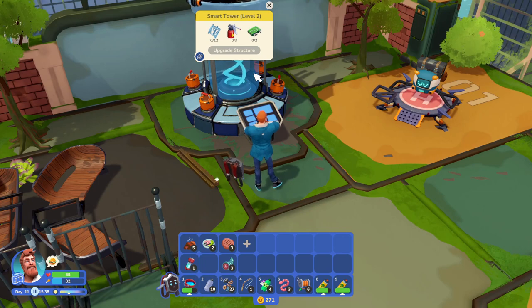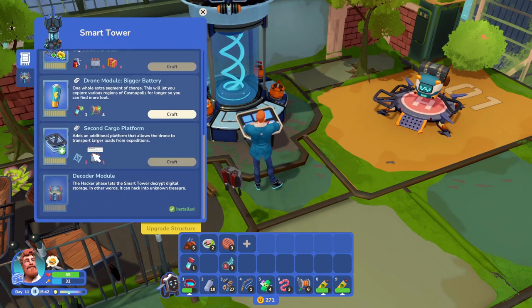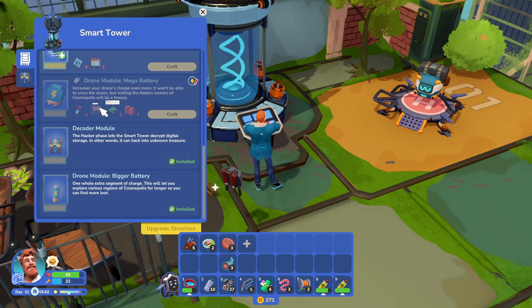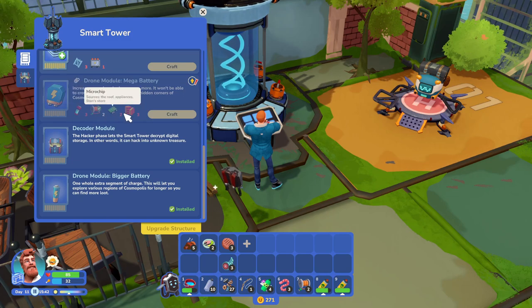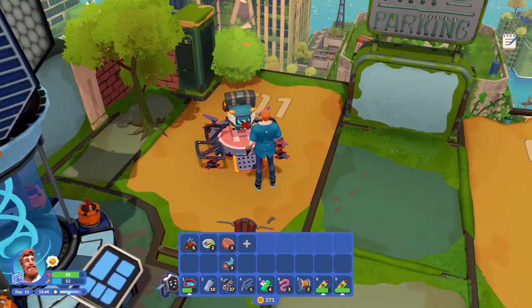Okay, upgrades — upgrade modules. Craft. Boom — drone module mega battery. We don't have foam panels or batteries yet, but at least we got a big battery anyway. That's good.